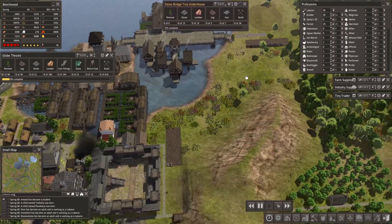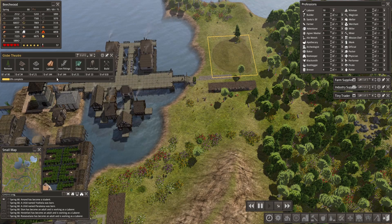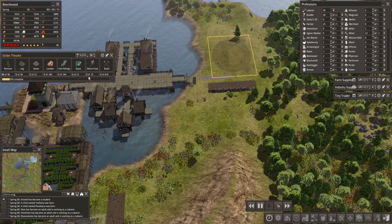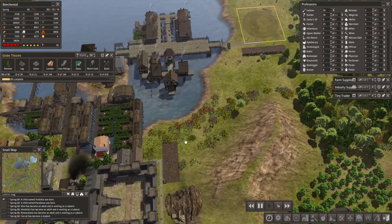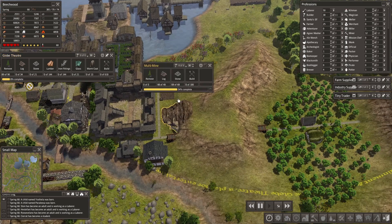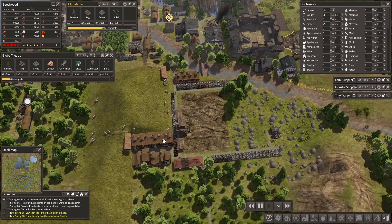That's giving us 62 things to do. Let's bump up to five speed and get this all done. We have enough for all this stuff - we've been working on iron fittings for a while now. Getting all that stuff cut down has been making things go a lot faster.